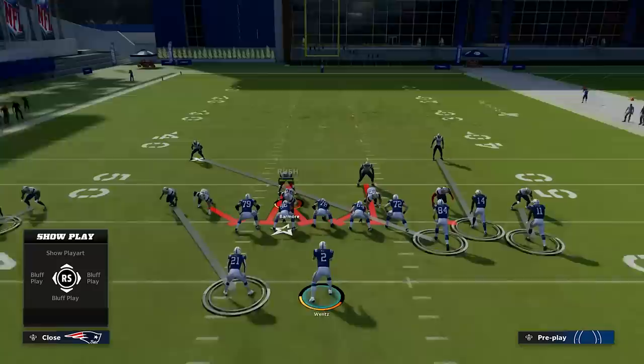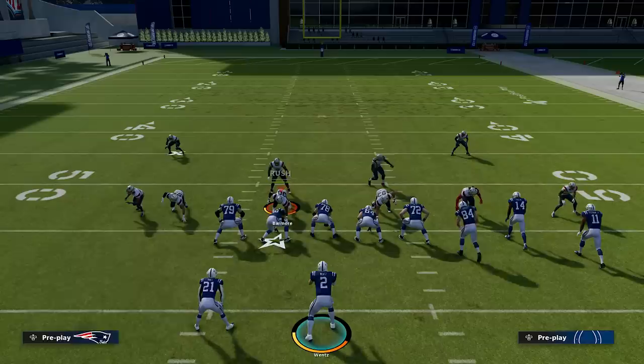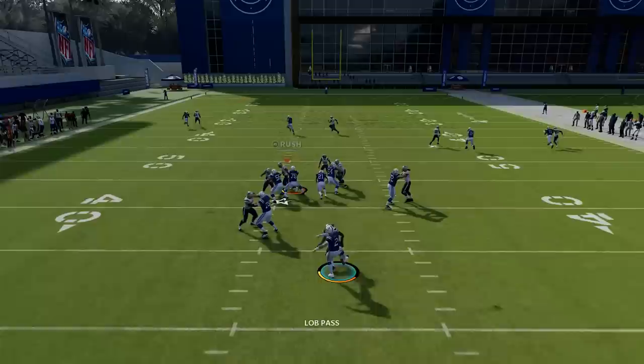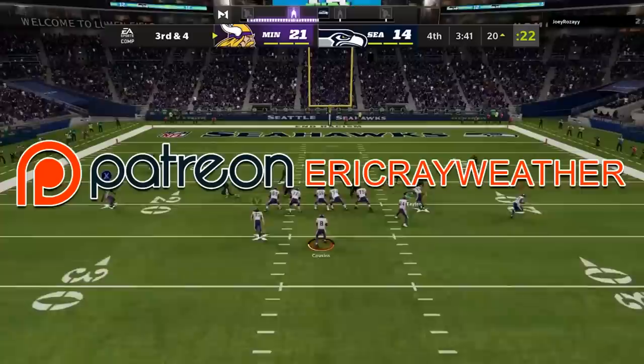Number four: on the flip side, sometimes you want to shade over the top to stop getting beat on streaks, especially if you're running a man blitz. A good receiver will get off the press and get a huge play, maybe even a touchdown. In these situations, press Y/triangle and select up on the right stick. Watch how the cornerback bails immediately — he doesn't try to press, he gets back with the receiver and is able to go get an interception and defend the deep pass.